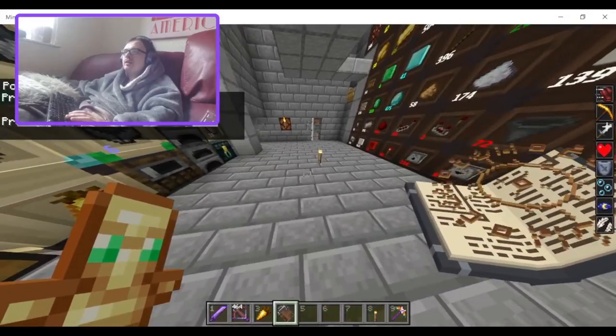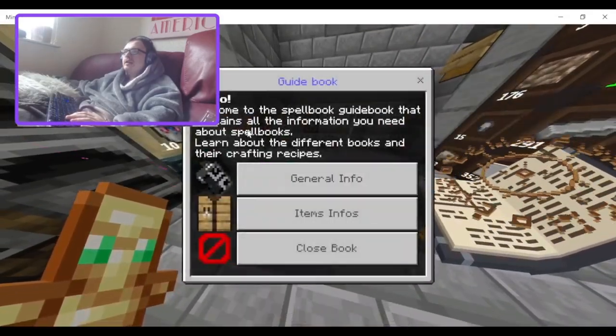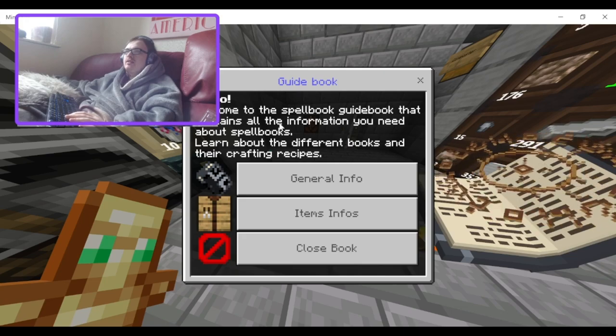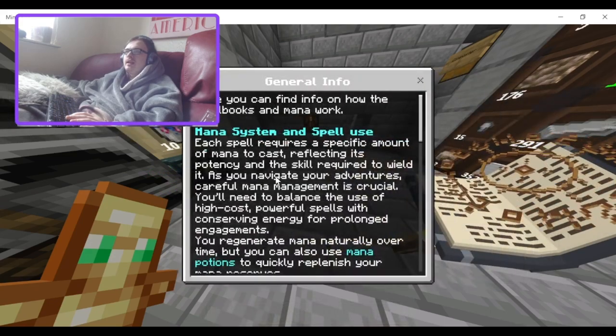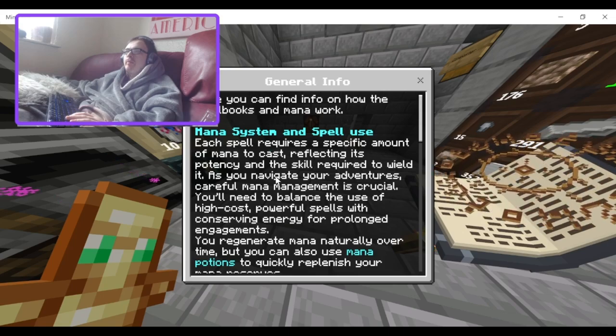So here we go. We have the guidebook in my inventory. Welcome to Spellbook — the spellbook that contains all the information you need about spellbooks. Learn about the different books and the crafting recipes. So we've got general information: here you can find information on how the spellbooks and mana work.